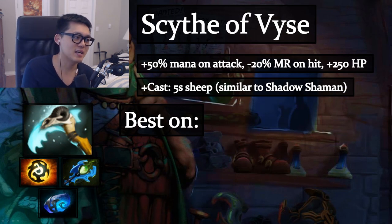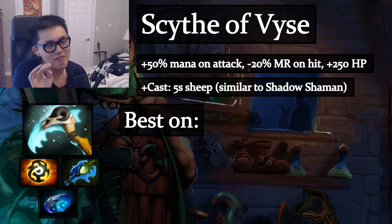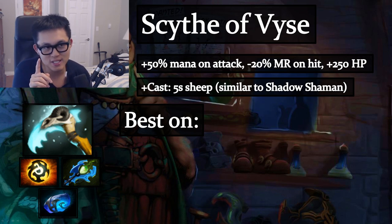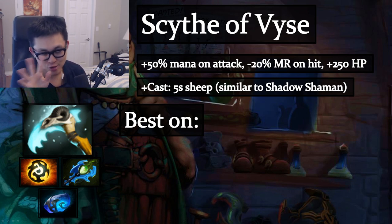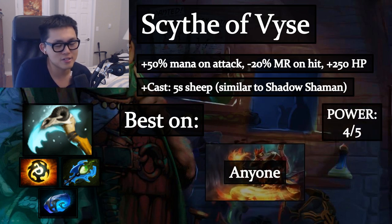Scythe of Vyse is a sheep item — you're never going to get it. I've only seen it once in hundreds of games. It doesn't really matter who you put it on since it's an instant sheep. Just put it on whoever can use the varied stats. Moving on to Crystalys: it's actually a trap. Blade of Attack (10 dmg) plus Broadsword (20 dmg) gives 30 damage combined, but Crystalys only gives 15 attack plus a 15% chance to crit for 1.5x. That's only a 7.5% average damage increase — very bad. Don't make Crystalys unless you're going for Daedalus.